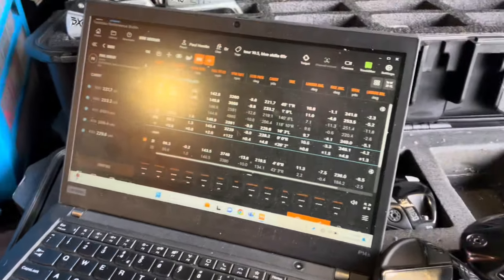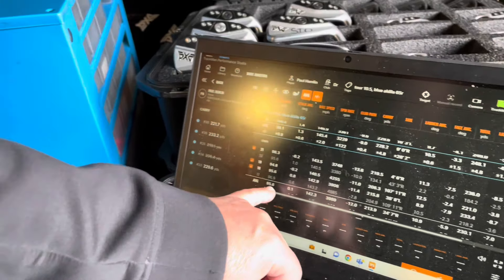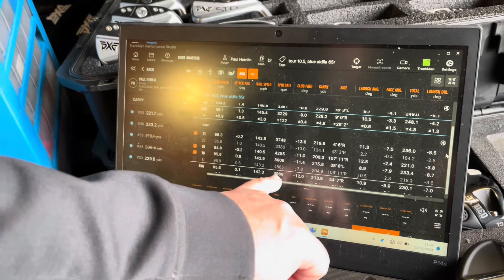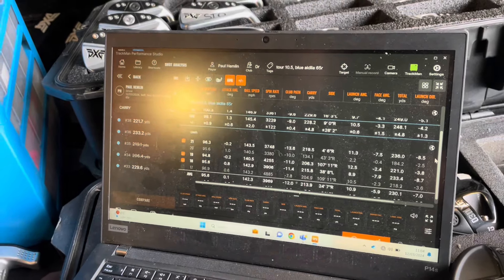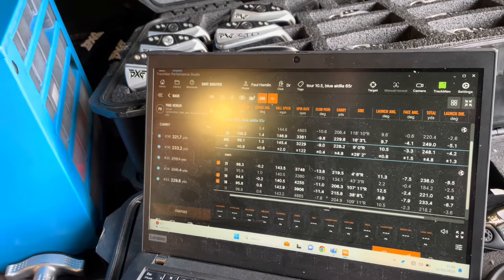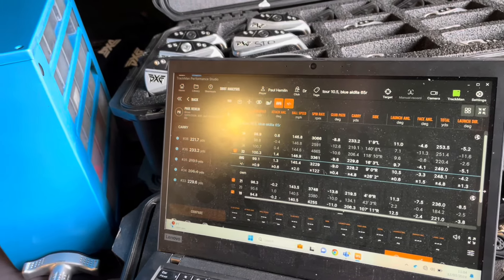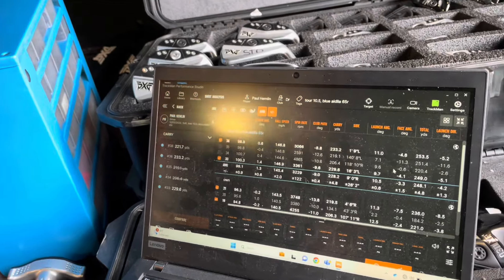We'll do best three versus best three. Club speed is 4 miles an hour quicker, ball speed is just over 3 miles an hour quicker, spin is down. Distance: 15 yards further. Average dispersion 61 feet left or right with your own compared to 26 feet with the Black Ops — we've halved that. Total carry distance was 230 versus 248, so we've got you 15 yards further in carry and 18 yards further in total.